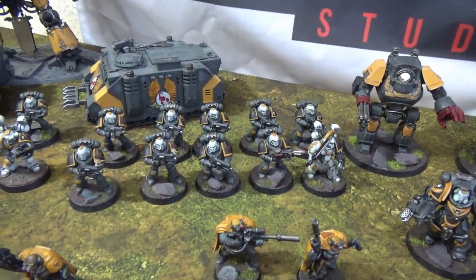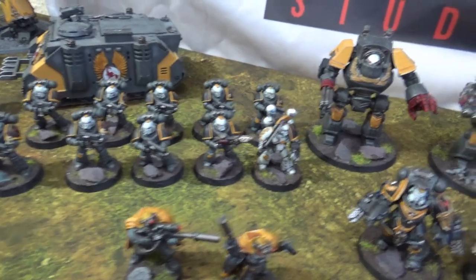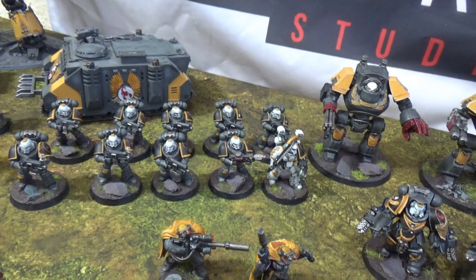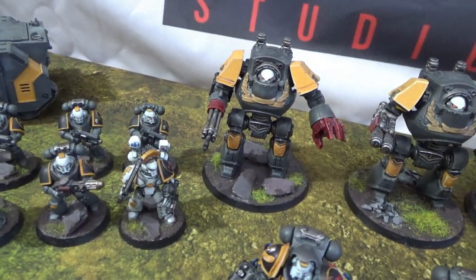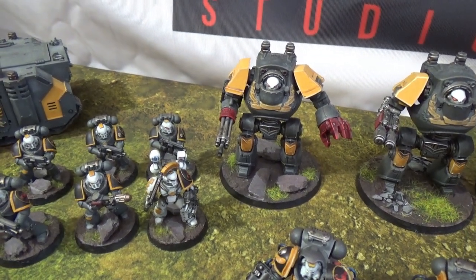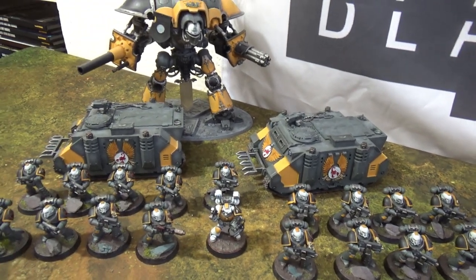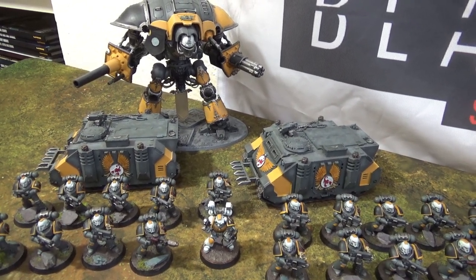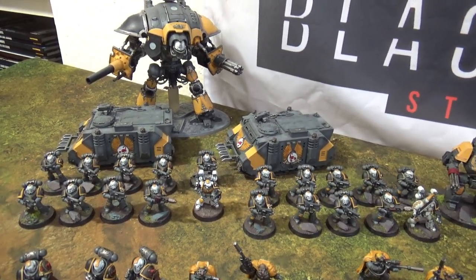At the back here we have the two first units I did — two tactical squads, 10 men each, just a meltagun and a sergeant in each. As you can see the sergeant has got his apothecary form on there. I'm trying to pick up a couple of different apothecary models just to make it a little bit different. I think this was a Mark 7 one and this is a Mark 4 armour with some apothecary add-ons. I liked the headpiece on that one especially. We also have a couple of Rhinos at the back — I managed to pick up all the Red Scorpion doors, which I think look great with the wings and the big Red Scorpion symbol.